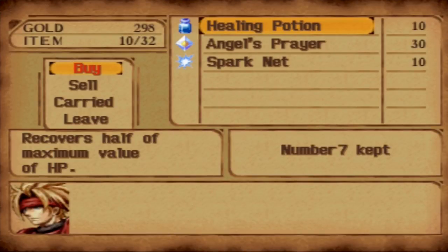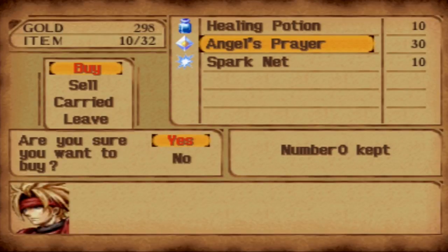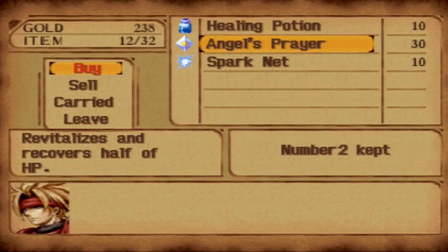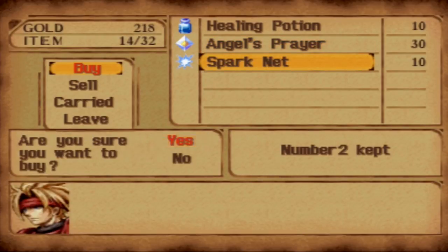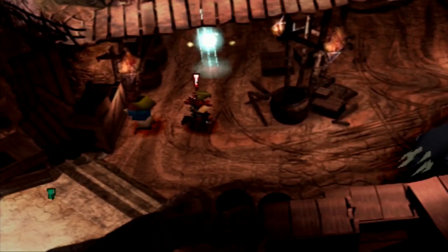You can get Angel's Prayers — revitalizes and recovers half of HP. That is basically a res, like you can resurrect somebody from the dead. So I'm going to buy two of those just in case, and then I'm going to buy three or four Sparknets, and then I'm done. Because that's a lot of money. And of course I would recommend saving.